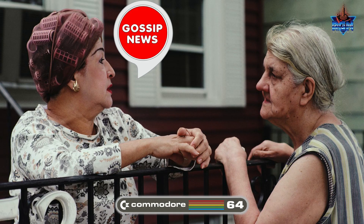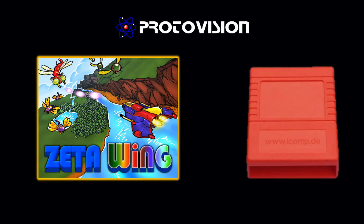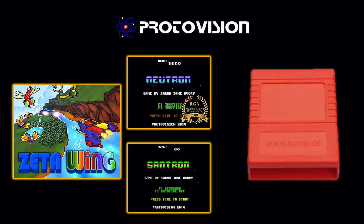We all love a bit of juicy rumour tidbit, so here's one you might be interested in. As there is demand for Zeta Wing to receive a physical cart release, it's heard that this is likely to occur in 2021 once Pro Division gets its immediate commitments out of the way. But could it be that the game gets bundled with Sarah Jane Avery's first two C64 game releases as well — Neutron and Santron?